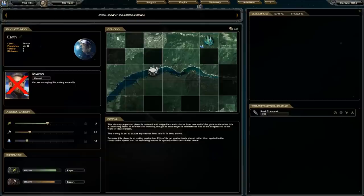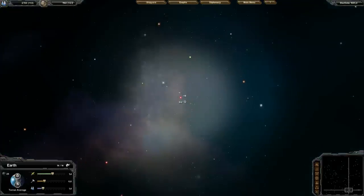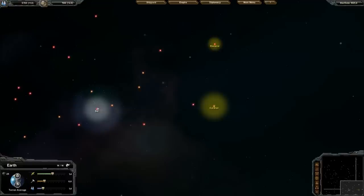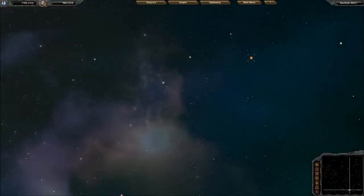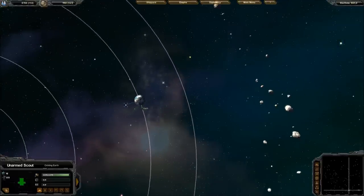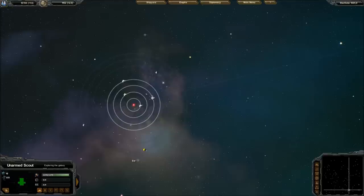As you can see, transports are being built and one is done already. I can zoom out — that race that just talked to me is right around the corner, right here. I could explore this star; it's very close and I think I have a scout. I do — I'll send the scout to that star system.